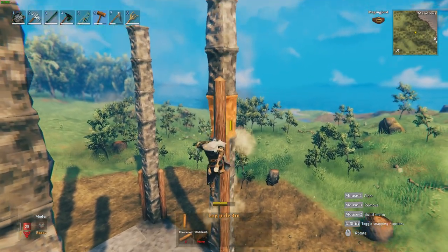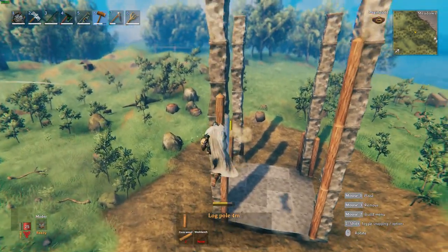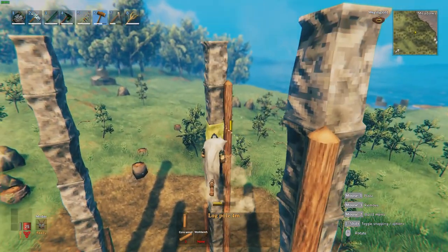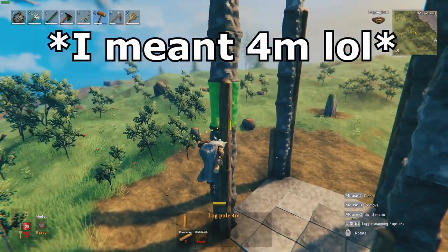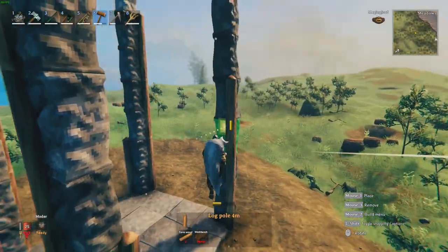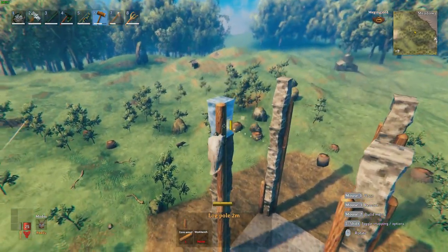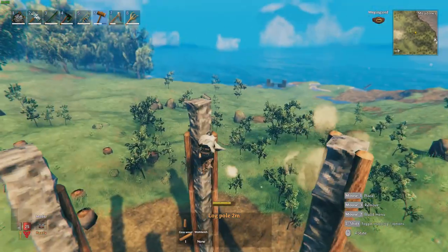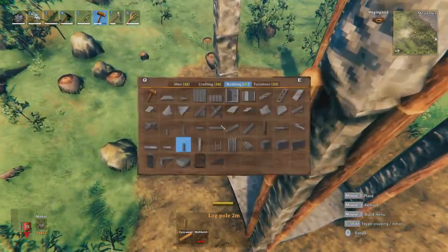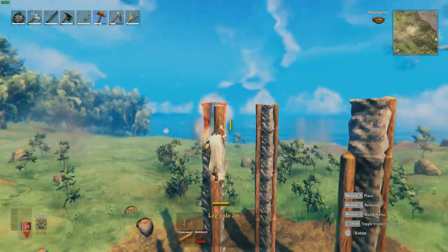We want to build this three core wood logs up, reaching to about the sixth pillar, not quite the seventh. That's because the two-meter core wood isn't small enough to fill the gap, so we replace it with the one-meter smaller core wood logs to finish off the top. I rectify a few accidentally missed two-meter logs and bring everything up to the sixth, then put the smaller seventh piece on top to keep it flush.